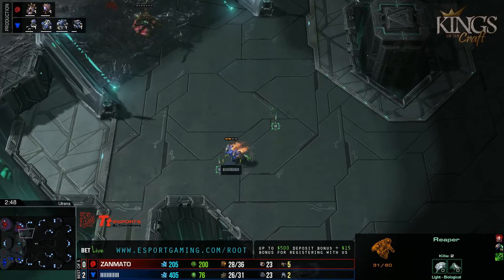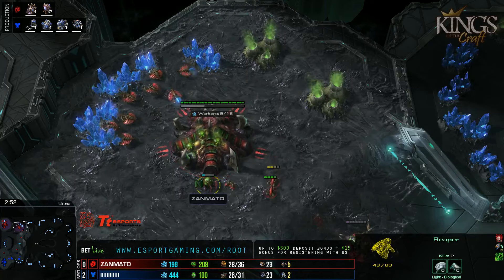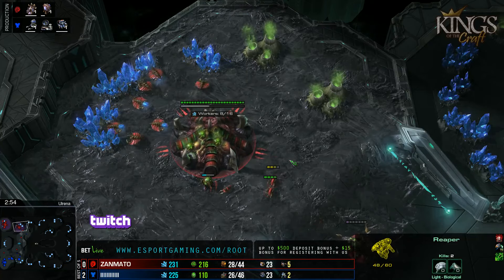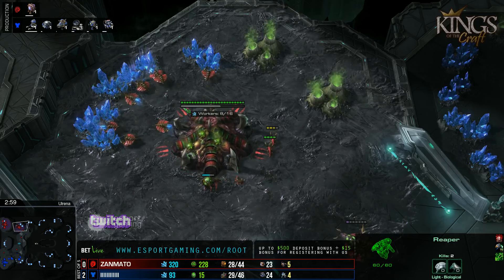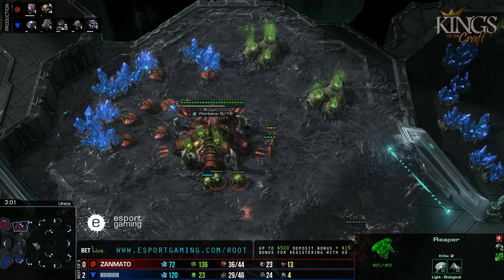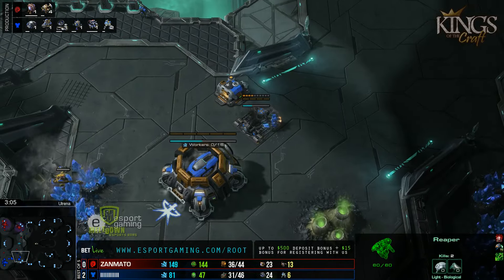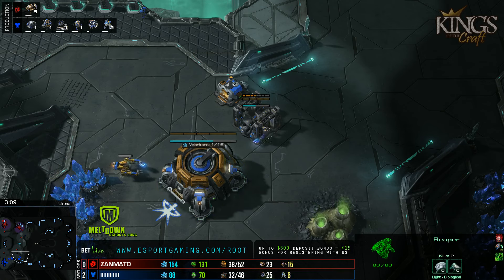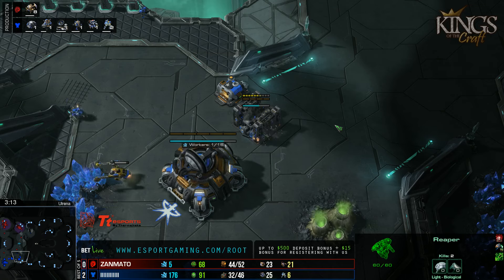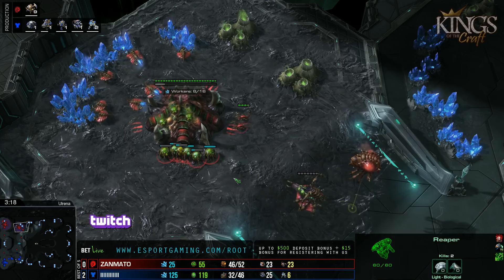I'm not sure how Ryung can actually scout this besides suiciding the Reaper in. Getting a bunker is always helpful against it — you can semi-wall off the natural with a bunker and Depot, which, as we see, he's getting a bunker right now. And there's the wall off. It looks like he's going for a Widow Mine drop potentially. That Widow Mine could serve a dual purpose being defensive as well.